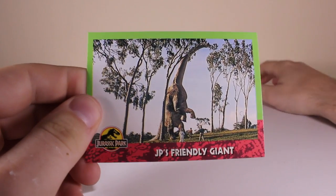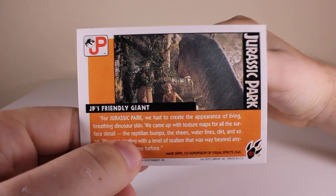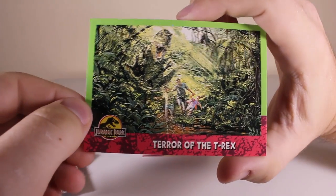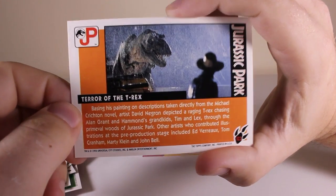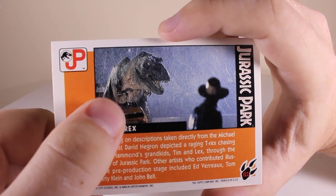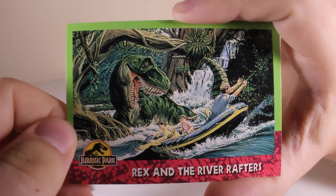Here's the Brachiosaurus jumping up - 'Jurassic Park's Friendly Giant' with a unique look at that picture. Here's a famous Crash McCurry artwork - 'Terror of the T-Rex' - almost like a concept artwork for the movie. And that's another photo I've never seen before ever. These cards are really good.